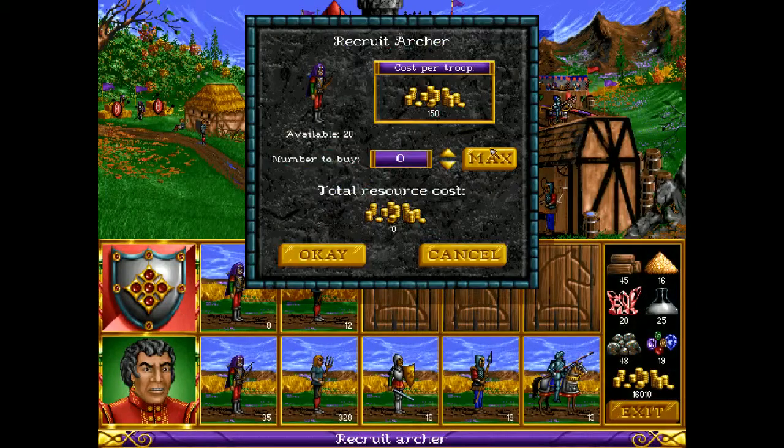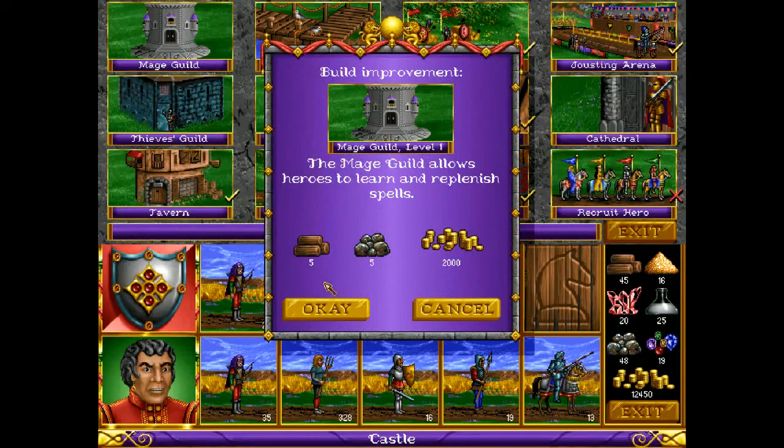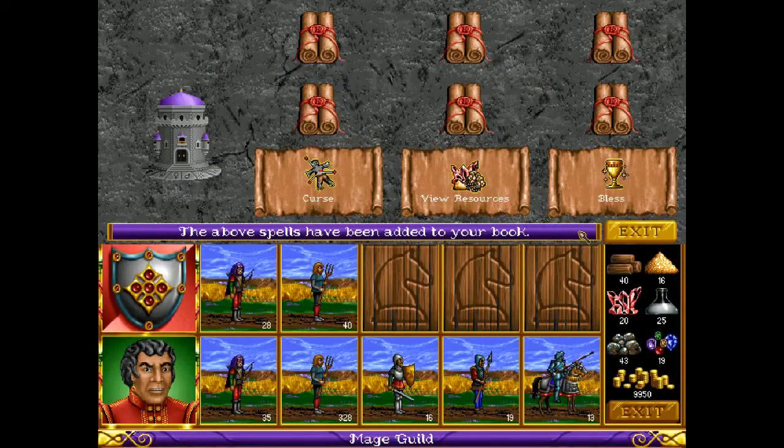Day three, Tuesday. New skill — mage guild. Actually I can go with the mage guild, sure. Spells to get haste — haste, haste, haste, haste, haste. Well, bless is good too.